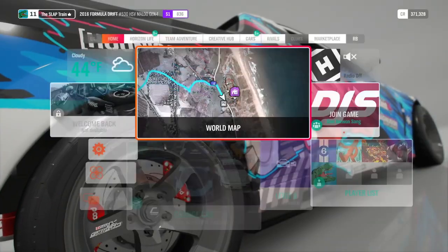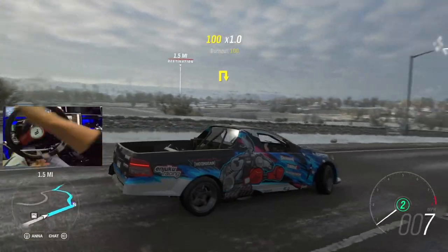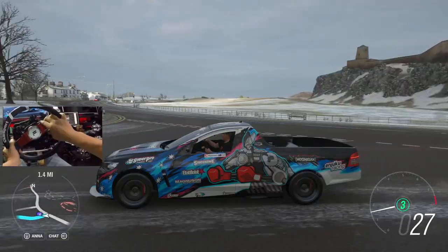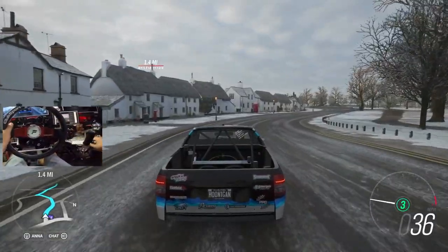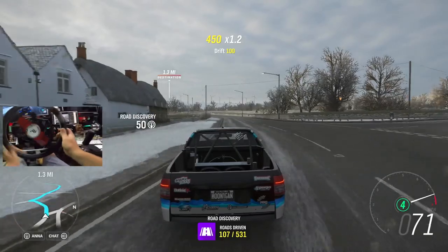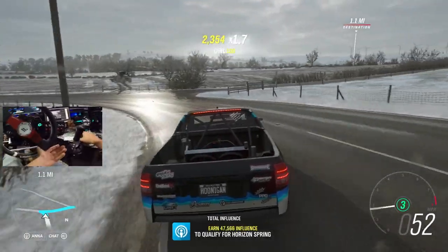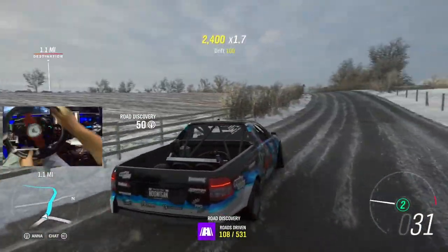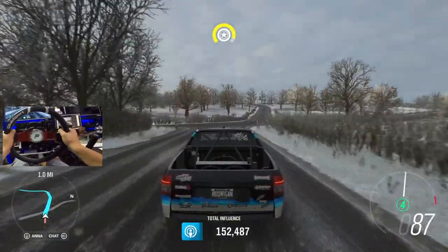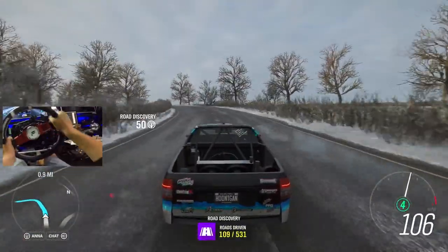We're going on the highway - first time highway run, here we go. Switching to the HSV Maloo - this thing is nice. I feel like I met this driver already when I was in LA, pretty certain I met him. He drove this and was looking to get into Formula Drift. This thing handles pretty good, feels pretty stiff but different than the other cars we've been driving, which is nice - it feels totally different than the BMW.